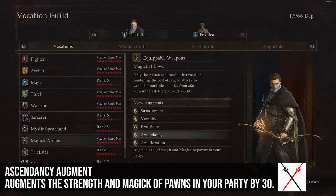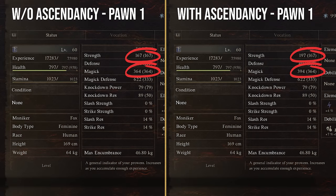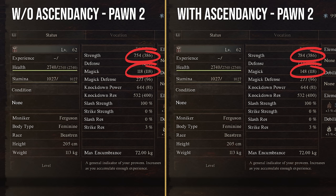Ascendancy increases the strength and magic of the pawns in your party by 30 each — similar to the defensive Sustainment augment. It's not amazing, and 30 is not a huge number, but it adds up. If your pawns are doing fine already, I'm not sure you need this one.